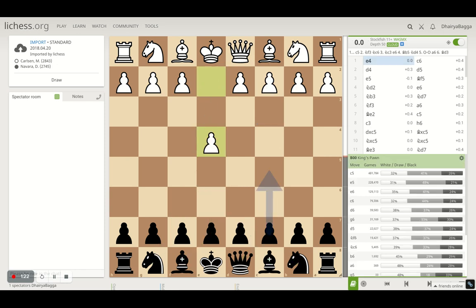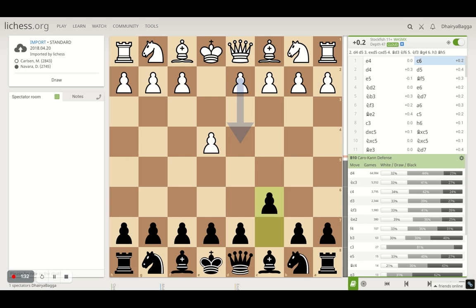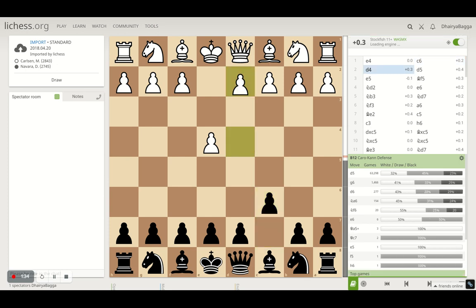Let's start off with the game. Magnus plays e4 here, a standard opening from white. e4/e5 openings are pretty common since he played e4. Navara plays c6, the Caro-Kann defense. Whenever you see a chance to take control of the center, you generally go for it — that's what Carlsen did by playing d4.